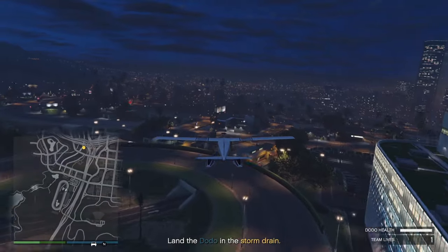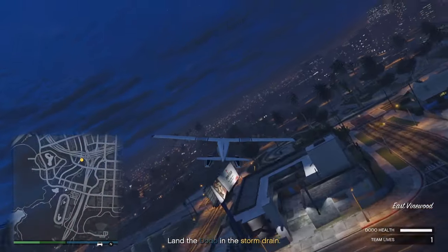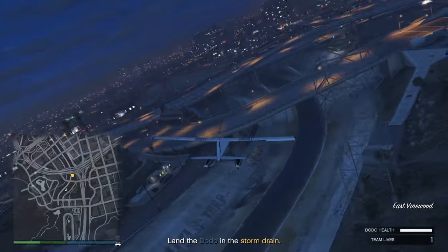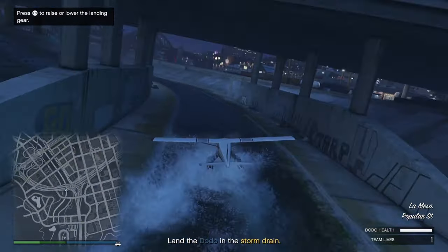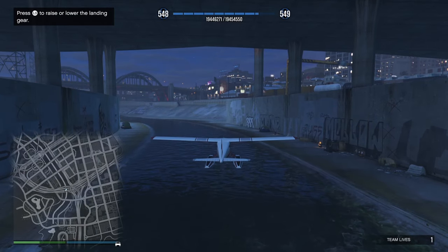Once you get back into the city, Dax is going to tell you to try and land the plane in the storm drain — this is a lot easier than you'd think. Just pop out your landing gear, watch out for towers, and bring it in for a nice soft landing. And that'll be the mission completed.